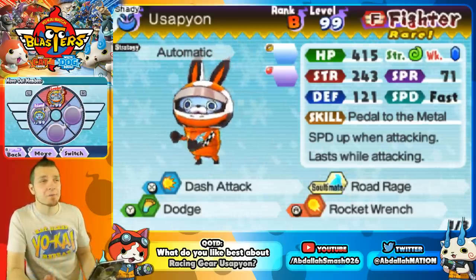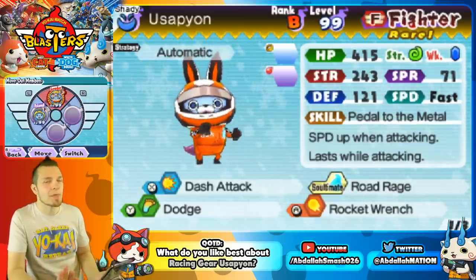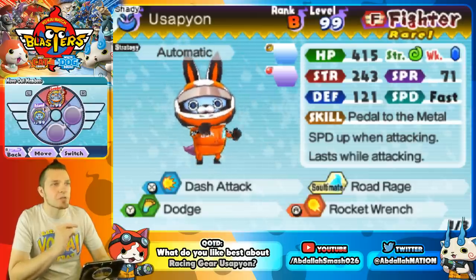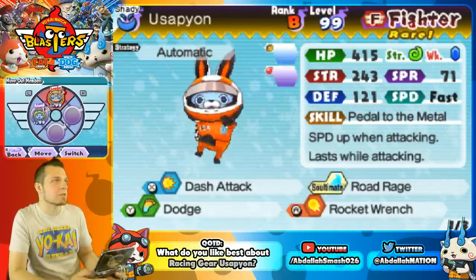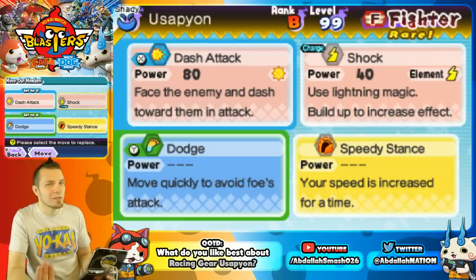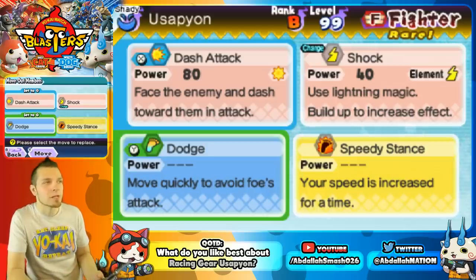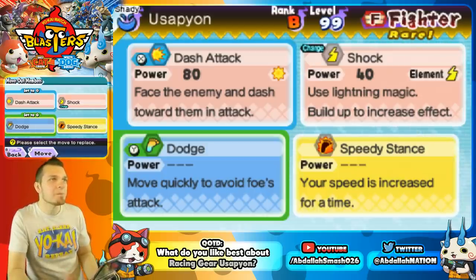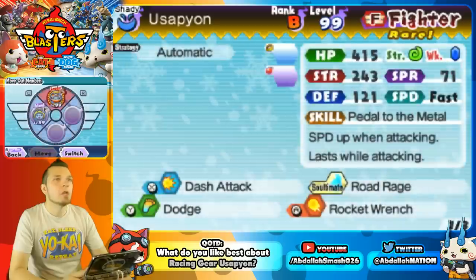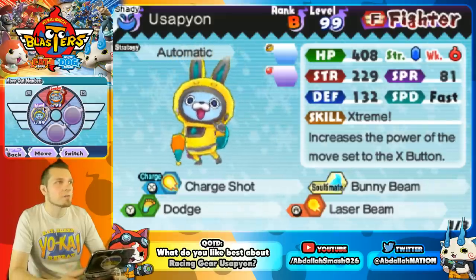One of the things you'll also notice is that Pedal to the Metal is his ability. Arguably it's not as good as one that increases the power of a move set, but you can really zip around the map with it. He's got dash attack and dodge, his ultimate is Cold Road Rage, and he's got Rocket Wrench. You could also use Shock, which is interesting, and Speedy Stance which increases speed for a time. For the most part you're gonna be using dash attack and dodge — speedy stance doesn't last that long anyway.